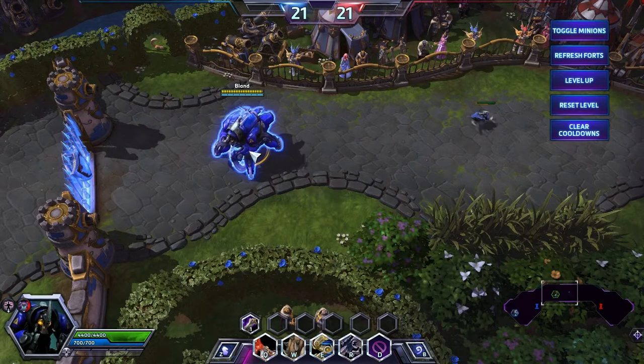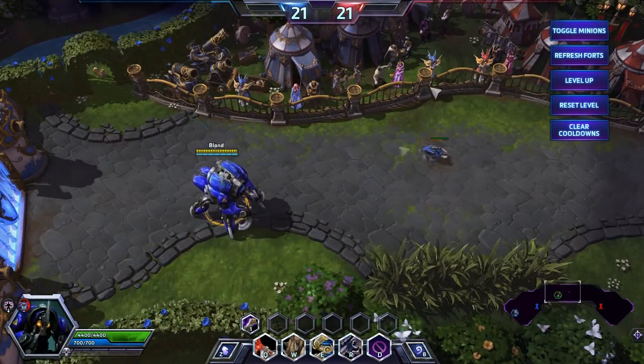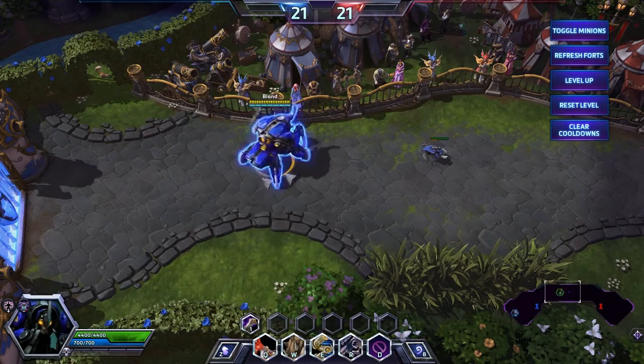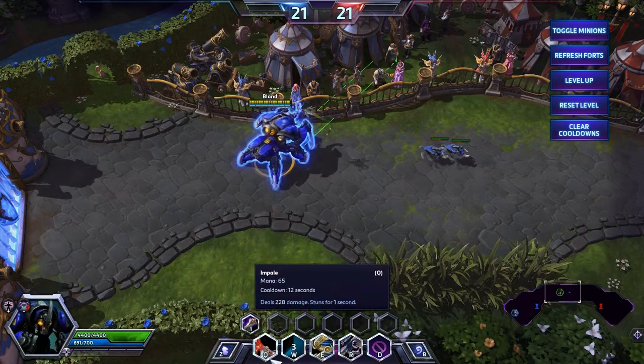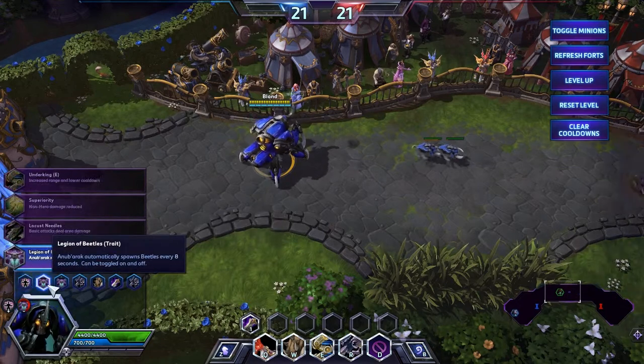I've noticed that Anub'arak is very efficient on the Sky Temple map, because he can solo an entire temple shrine. He can just go there, sit, and with Carapace he can tank the mobs there and he won't die. But this is mostly because of the regeneration talent build.